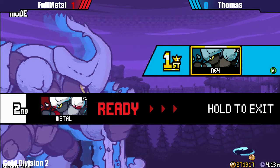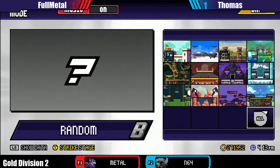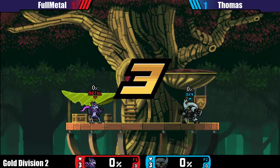Really nice edgeguard by Thomas right there. I feel like if FullMetal has enough confidence in his Wrastor he would pick it, but I'm not sure if he even prepares Wrastor for this match. Well, I've heard FullMetal wanted to play Wrastor because he really dislikes the Kragg ditto. But we might get a counterpick war after this match. Or Thomas can do it with Kragg because Kragg is really good — we'll see.